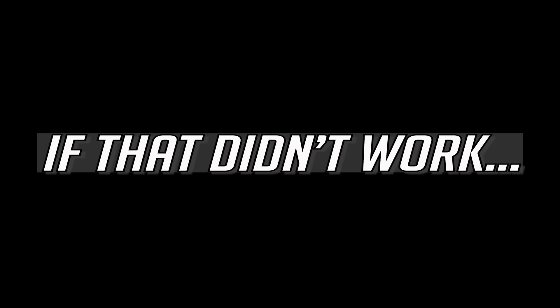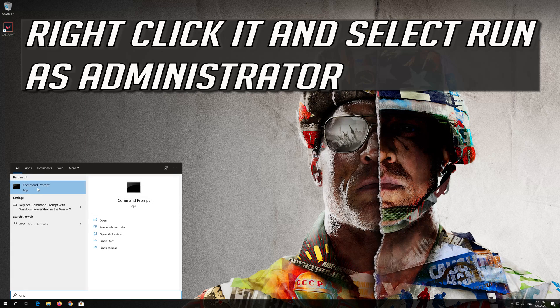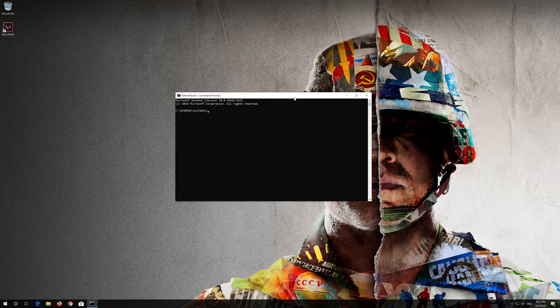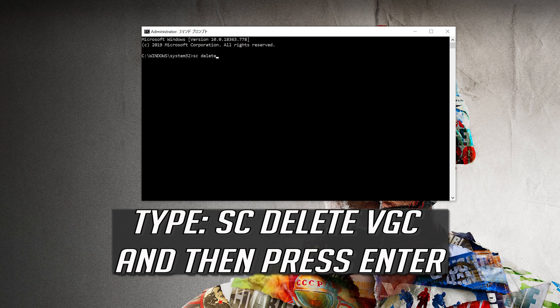If that didn't work, open Start and type cmd. Right-click it and select Run as Administrator. Press Yes. Type sc delete VGC and then press Enter.